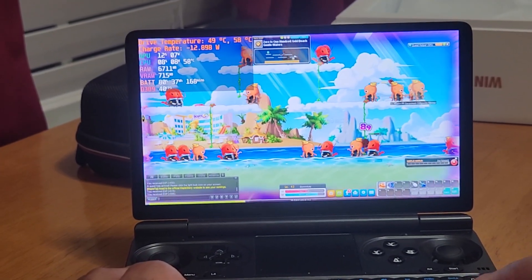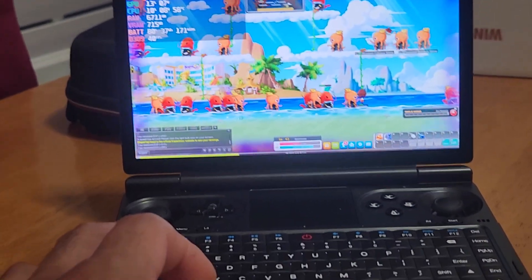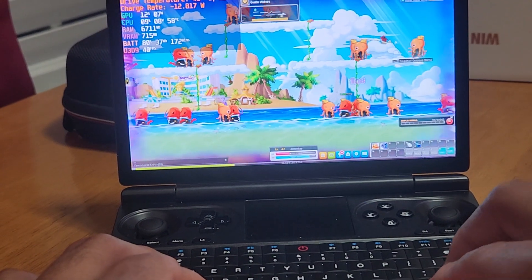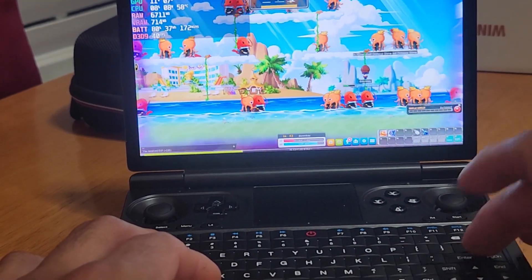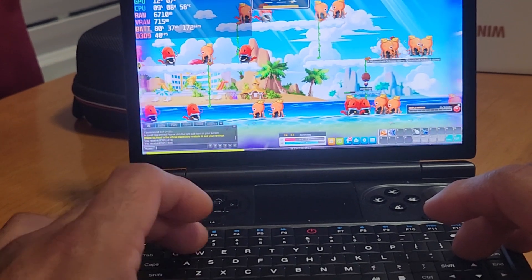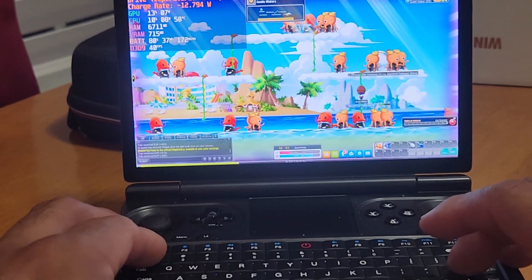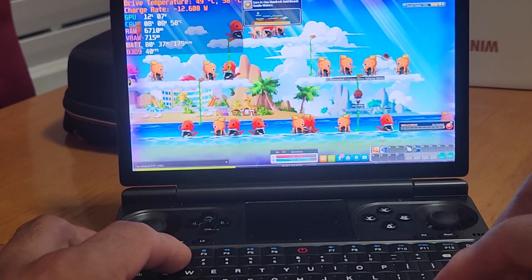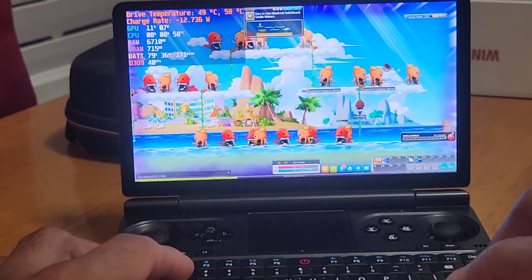I figured out what's happening: when I press Up on the directional keys I keep accidentally hitting the Enter key, which opens the chat. Then when I press 1 or 2 to use my potions, I'm actually typing them into the chat. Definitely user error.